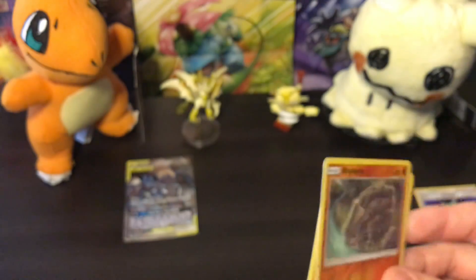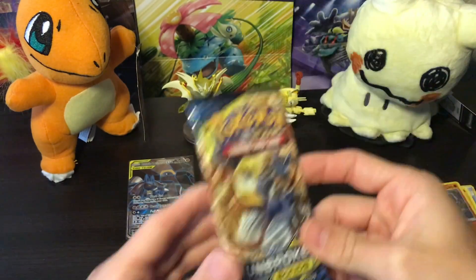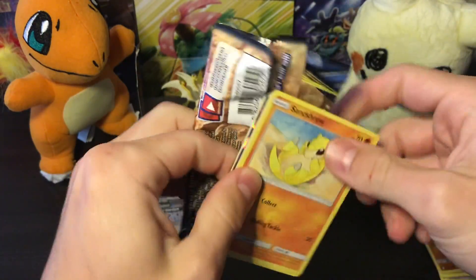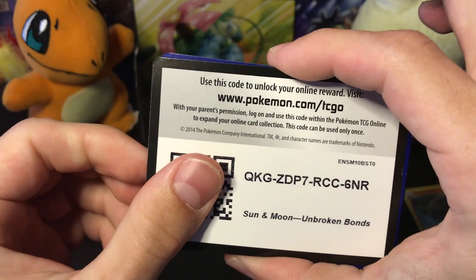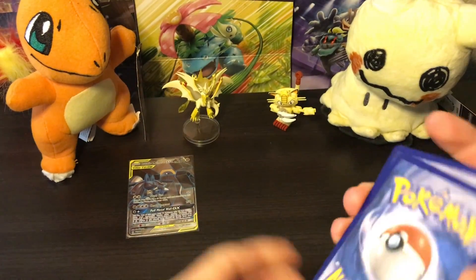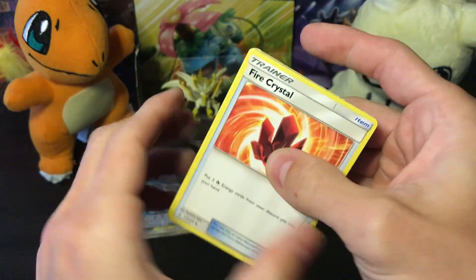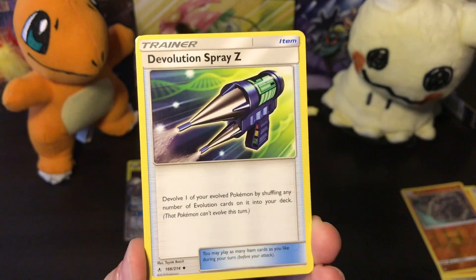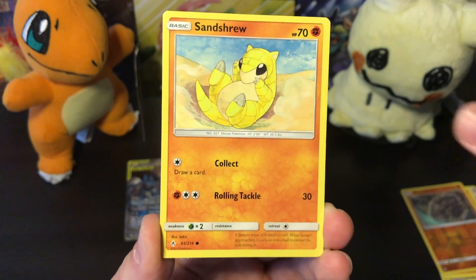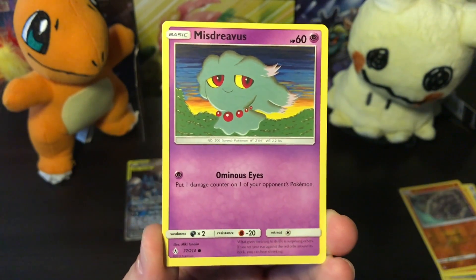We have a Rhyhorn reverse holographic and the rare is a Dugtrio — looking smug. Now look at this: we have the Melmetal Lucario card art to match our full art pull. I'm really hoping this box has a lot of pulls — some boxes only have like five or six. I scraped a code card with my nail by accident so I messed that up. I really hope this box has more than five hits. We've got a Devolution Spray, Togetic, Sandshrew, Murkrow, Oddish.